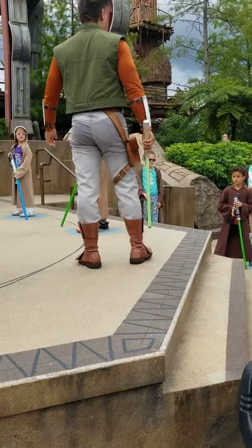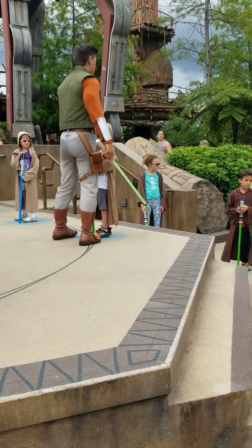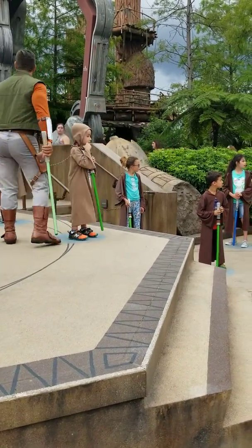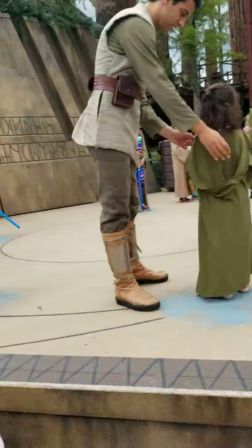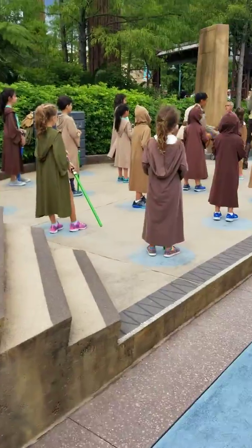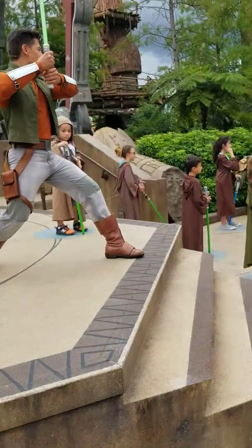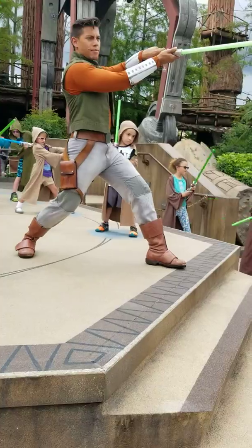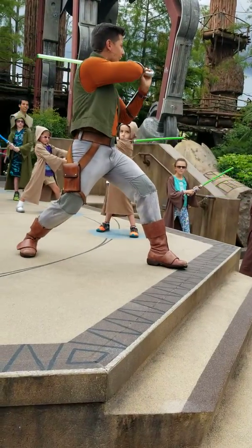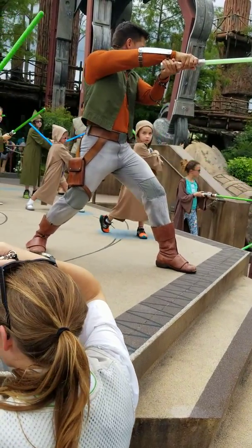I'll teach you all the moves you will use to protect yourself. Students in the lower area, turn all the way around and face me. Everyone face fans out this way, students. We're going to follow along as I demonstrate this. All sabers up. We'll begin by striking our opponents. Left shoulder — swing that saber. Bring it around your head to the other side. Strike it to the right shoulder. Sabers down.